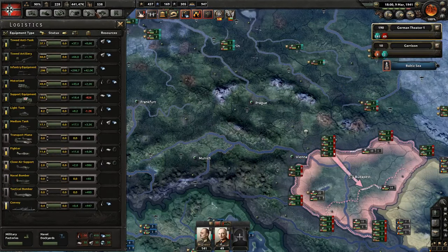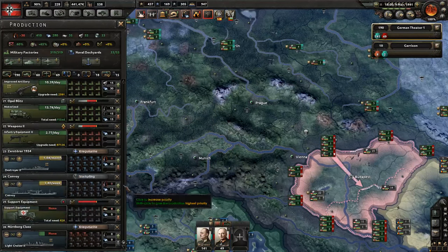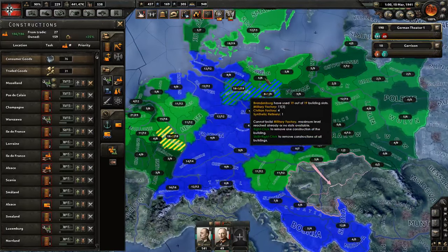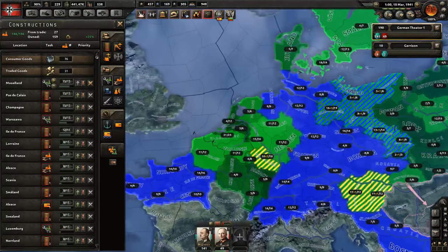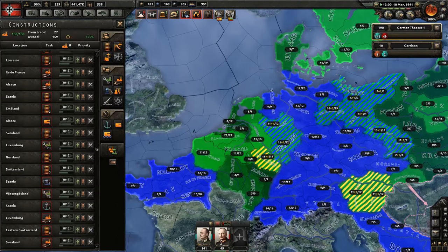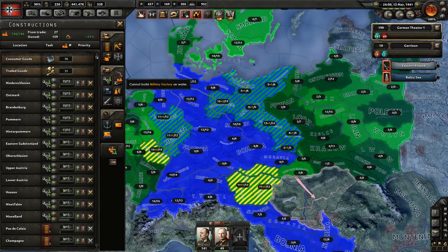I'm missing equipment - support equipment, of course. I need to add support equipment since those support divisions are going to grab quite a bit more beyond just motorized. I need to build more military factories - at least it looks like that. And those are built there and there, which can't be destroyed since it's my land. Well, it can be destroyed by bombers, but yeah - this is going to be quite useful.